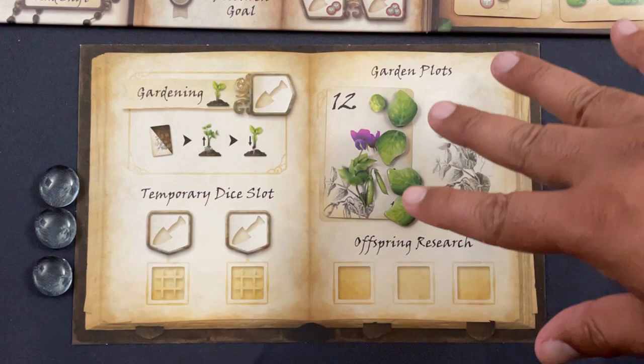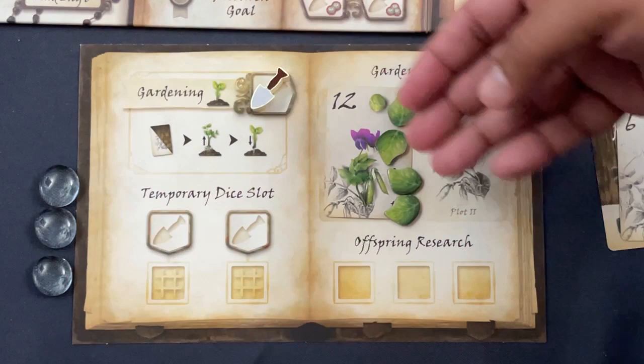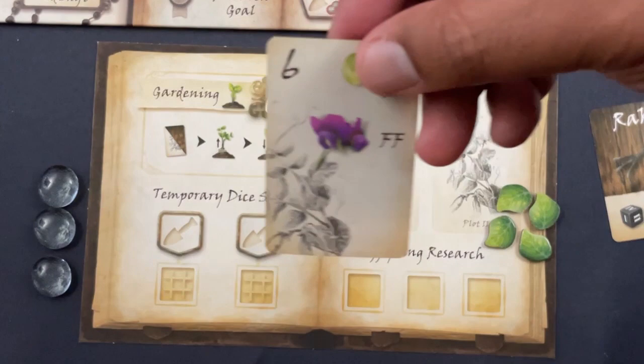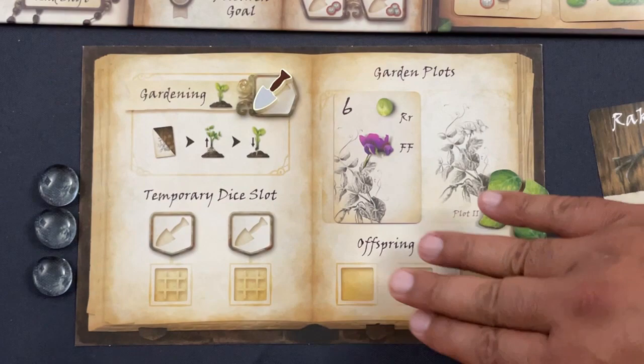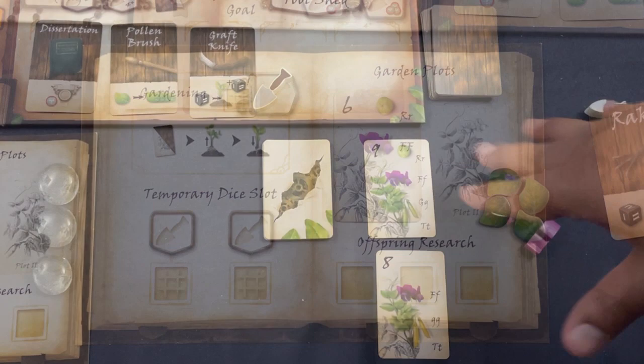Let me show how you actually score. The gardening action uses one worker placement action. If you have a fully validated plant you take it, score it, set it aside, and then plant new cards from your hand into your journal. So the workflow is: use worker placement to set up genes, use phase two to draft dice, and in a future round use the gardening action to score completed plants and plant new ones.